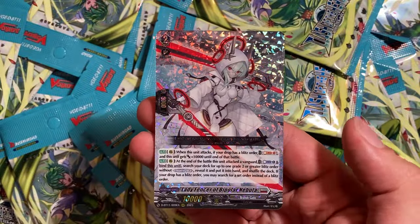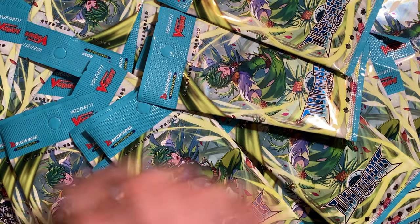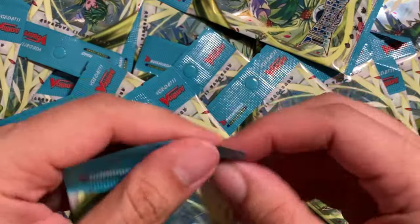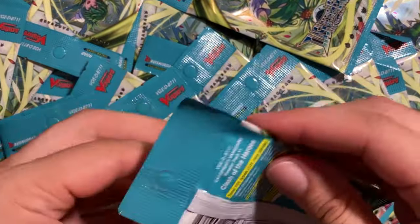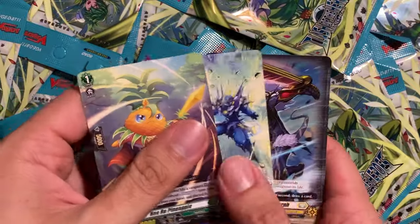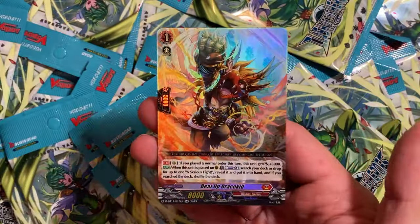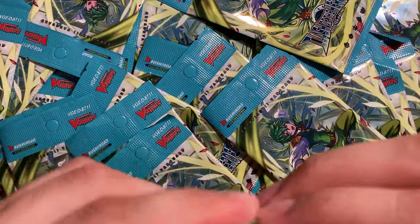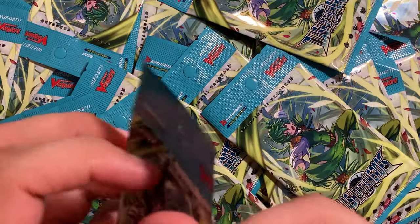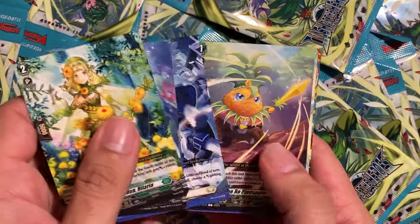We're starting off with a Lady Fencer of Bipolar Nebula, but do also look forward to my box opening. I'm definitely curious to see what I get from my boxes of this set as well, with all the new promos I believe we'll be getting with those boxes also. We have a beat-up Dracokid, which I believe the Assyrius Fight is another Blitz Order in this set. Very weird how they're trying to push Blitz Orders in these packs, but I'm not complaining.